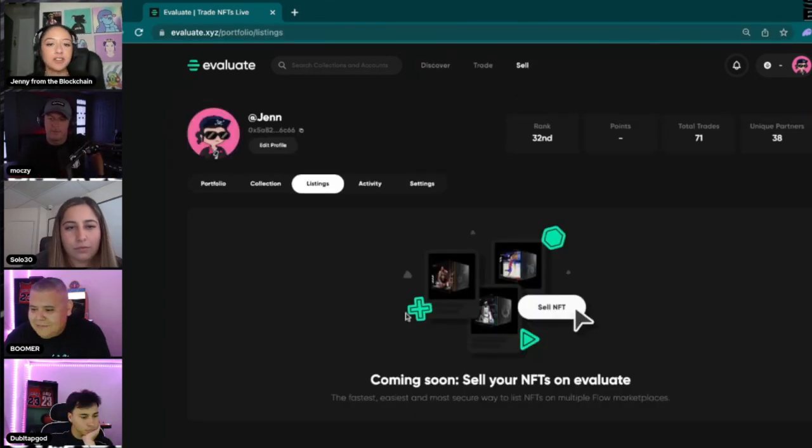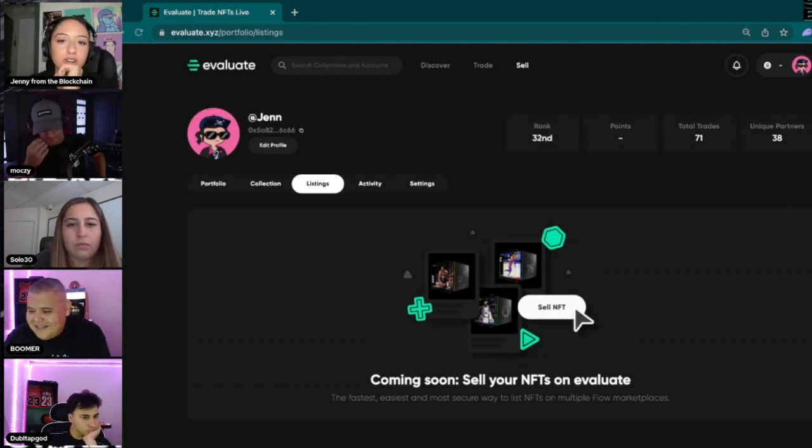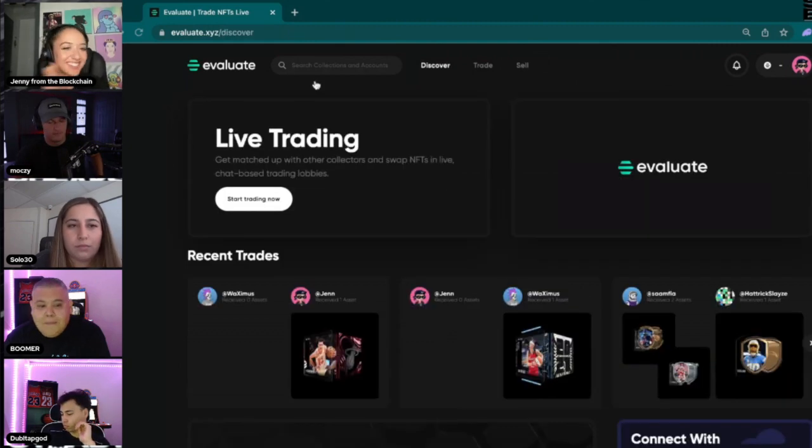If you click on sell, you'll see coming soon: sell your NFTs on Evaluate. That hopefully will be coming soon — being able to add moments to your cart, bulk buy, stuff like that. Thank you guys for letting us share updates. This has been really fun.